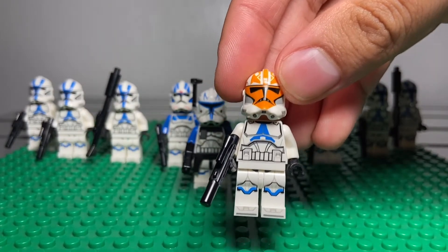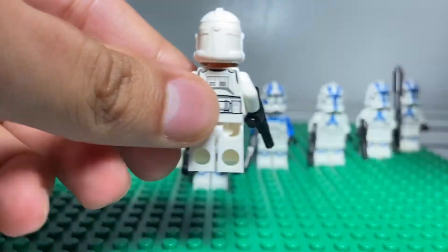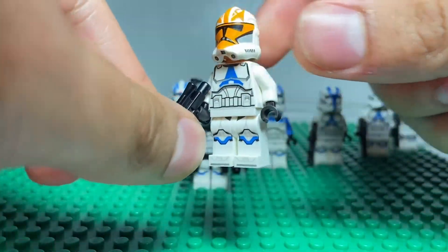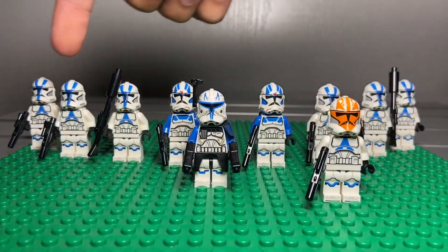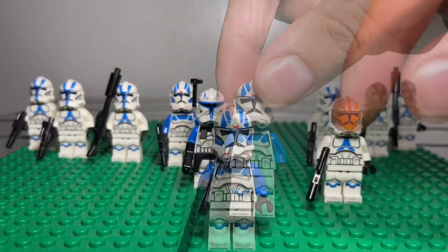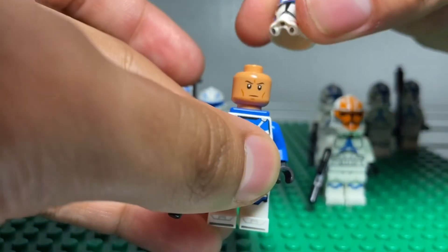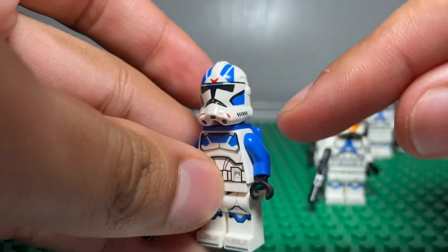And I didn't talk about the Ahsoka clone trooper — you get this minifigure in one set. If you look in the back, it looks like a regular phase two clone. The only thing missing is the blue arms. Like, the rest of these guys should have blue arms, but the only ones that have blue arms are Captain Rex and the 501st First jet trooper. I really like this 501st First jet trooper — pretty cool, and I really love the blue jet pack and the whole printing itself like little red markings and different printing.